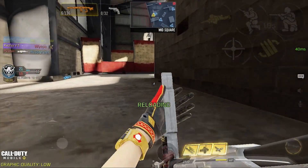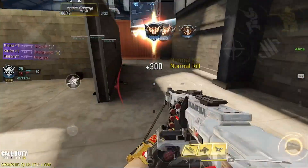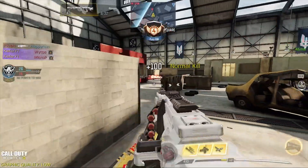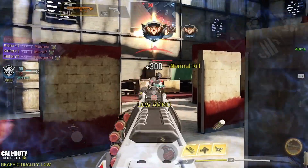Coming up at the number 10 spot we have the RPD. This is the best LMG in the game with very manageable recoil. The damage and its range is insane with also a good time to kill, but sadly this is the type of gun that feels like you're carrying a truck. Just sit back, spray and pray and you'll be good to go.